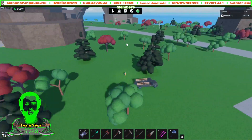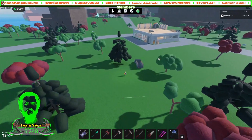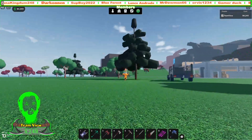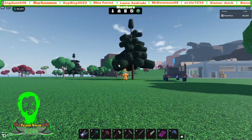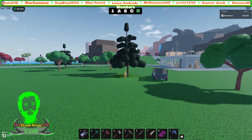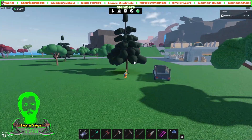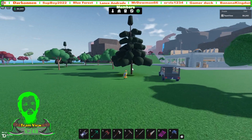This tree spawns pretty much everywhere around the spawn area. It's not hard to miss because it's a very tall and big tree with very thick dark green leaves — it's kind of like a pine tree but just a lot bigger.